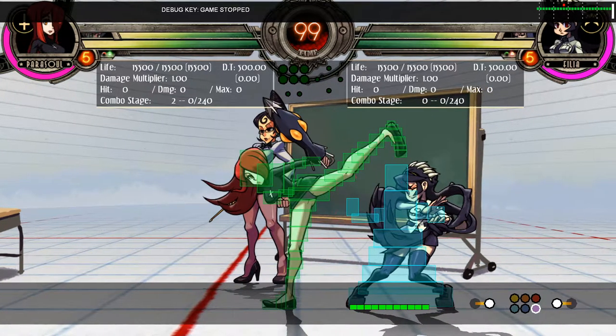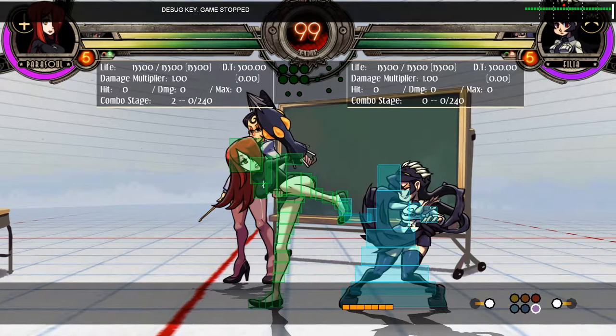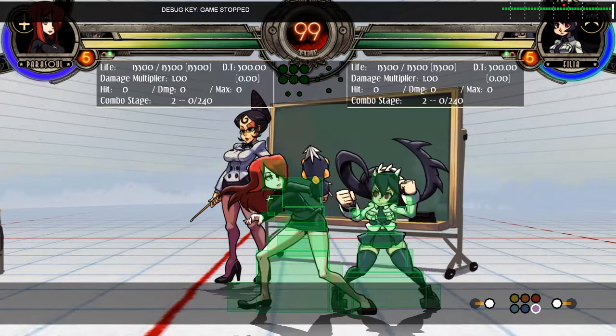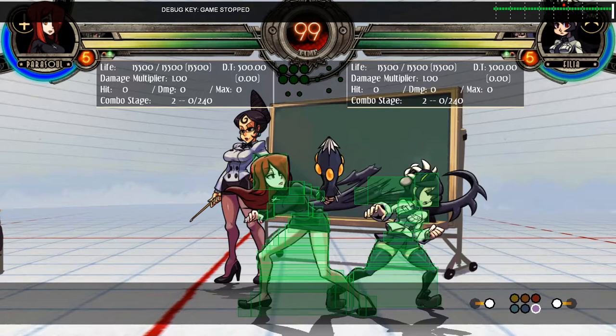This is where the battle of who is free to act first begins. Since Filia can move first, this move is considered minus on block. No matter how hard I block here, I can't stop myself from being punished.